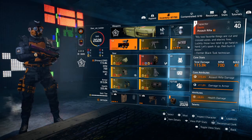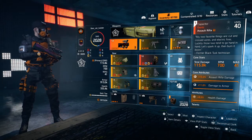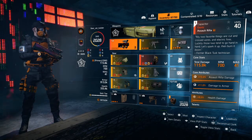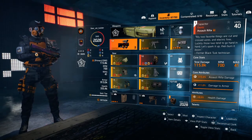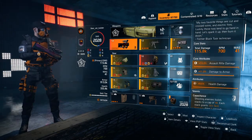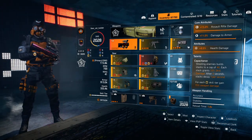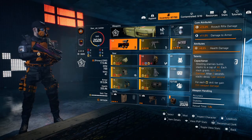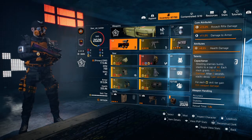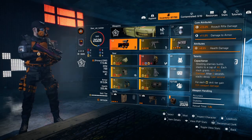For the weapons I've gone with the Capacitor exotic assault rifle — total damage 115,800, RPM 700, 41 in the magazine, 15% assault rifle damage, 11% damage to armor, 9.5% health damage. The talent is Capacitance. The first part we're not using here, but if you use turrets or any skill and reach 40 stacks, you get an extra 60% skill damage — very nice.